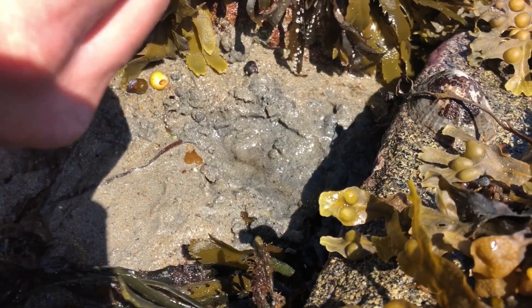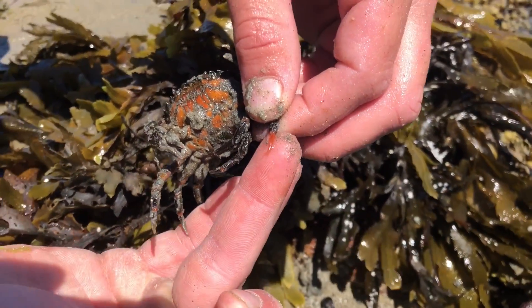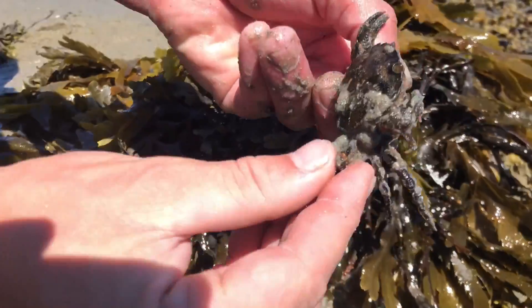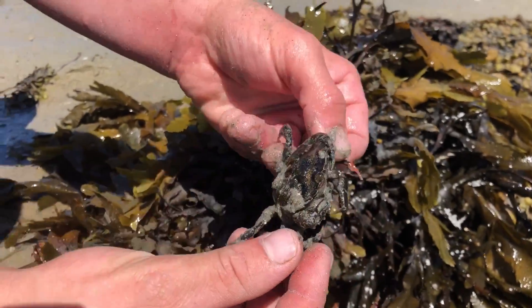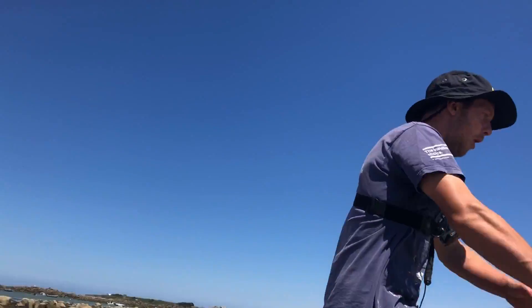Take the claw off and it should be like an orangey collar — it'll come out with the leg. That's absolutely perfect. That is a perfect sized peeler crab — that for a gill head or a bass. Loving it my boy, he loves the peeler crab. Let's get some more!